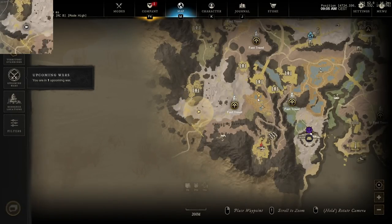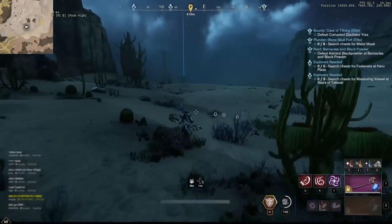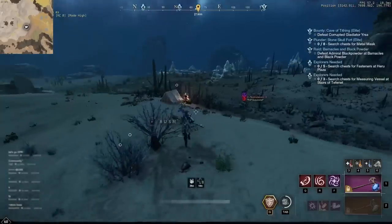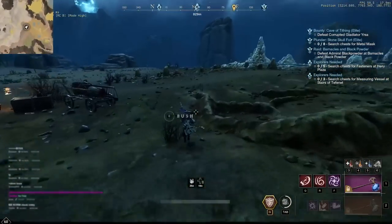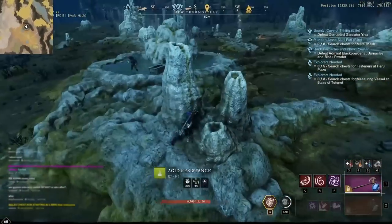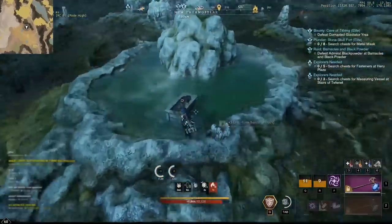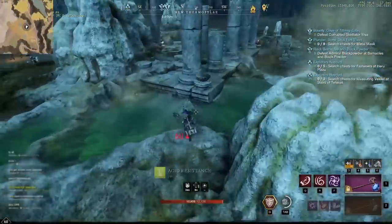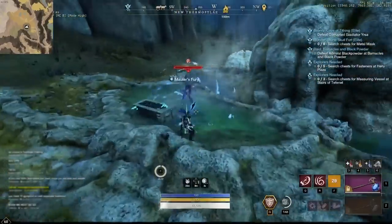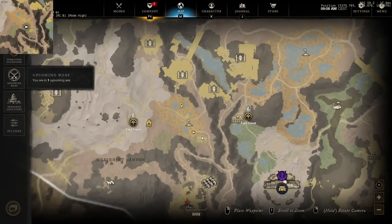Our next location is going to be in this area. If you want, you can just wait behind these little pillars and pull the mob out of the exit. And we're done — next we're going to go to the next sulfur pool using this area here.